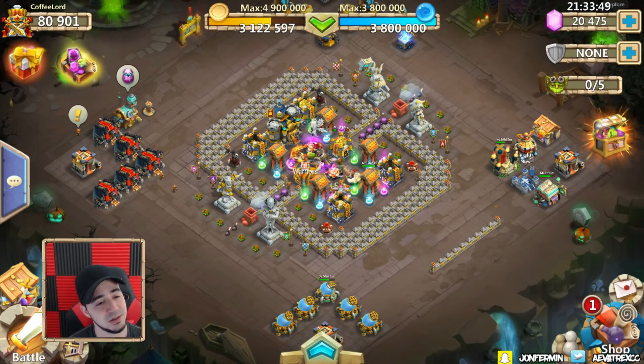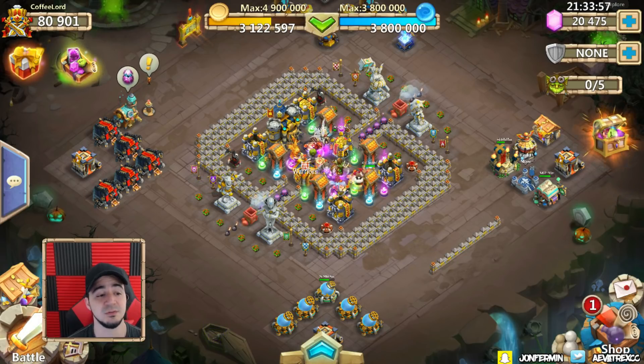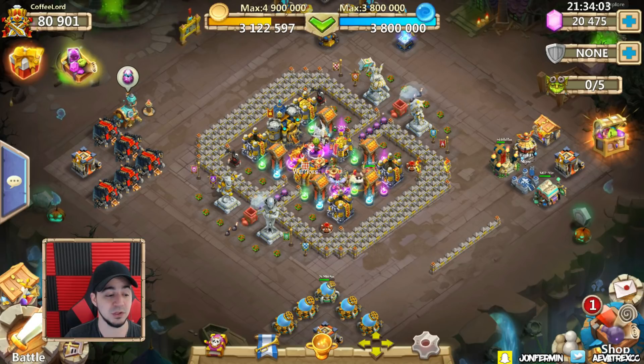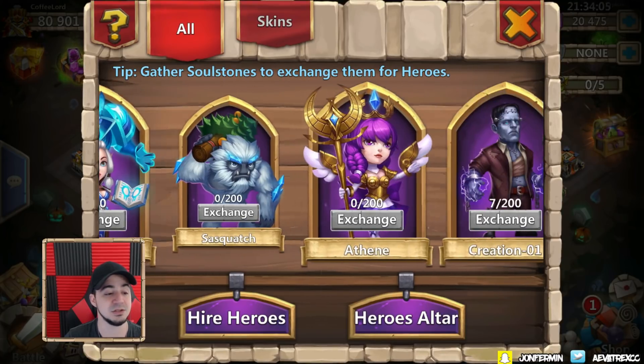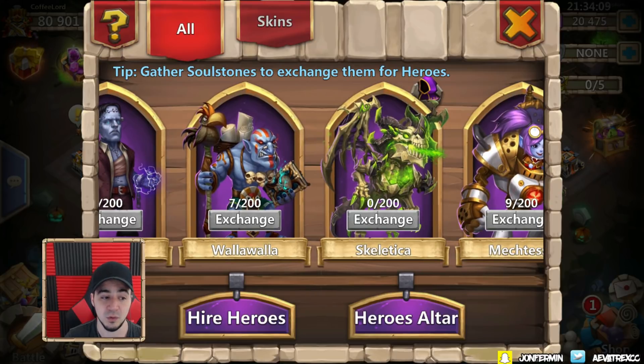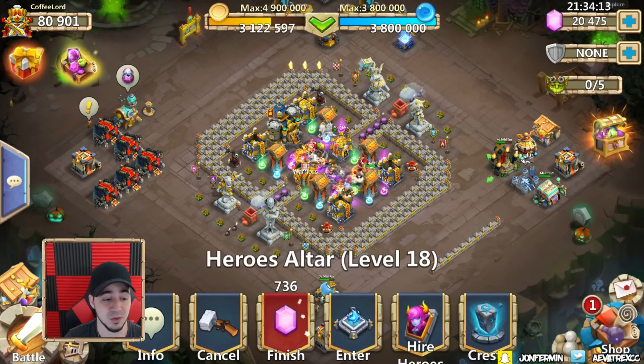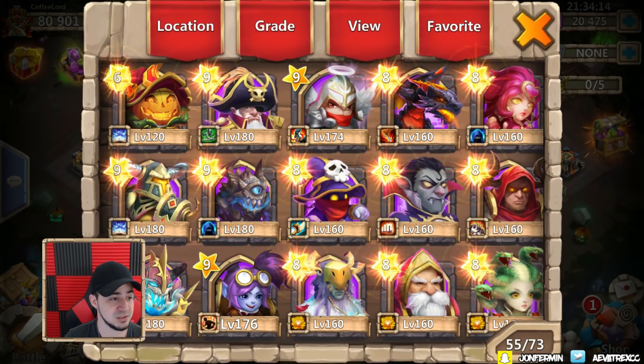What is going on gamers, Avertrex here and today we're going to be rolling some gems. We have 20,000 gems and from what he's told me he accumulated these as free-to-play gems. We're going to see if we can get some new heroes. The ones he absolutely wants are Sasquatch and Walla Walla, but any new hero is always a win.